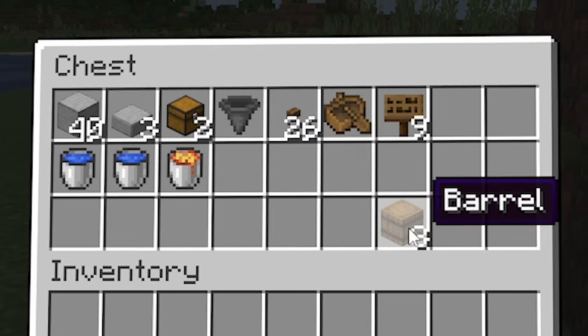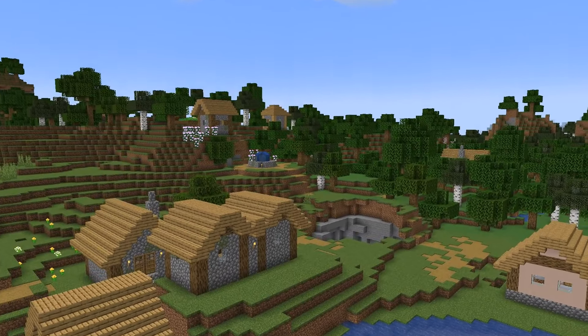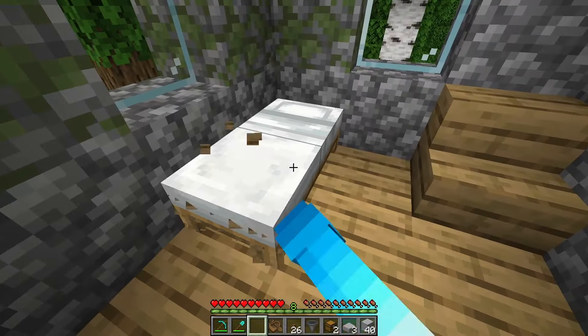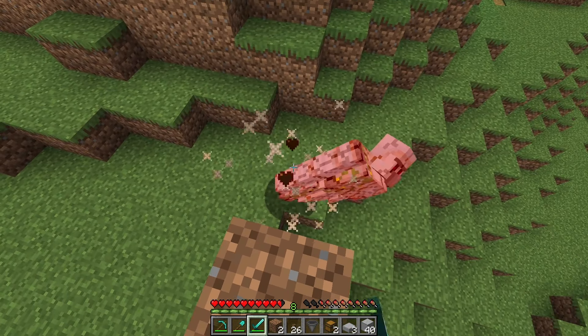You can choose any village or workstation you like, just make sure that it has a flat surface on top. Begin by finding yourself a village and then head into each house clearing out all of the beds, and make sure to kill any iron golems that may be wandering around the village.